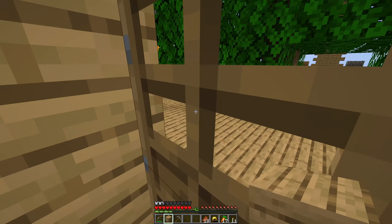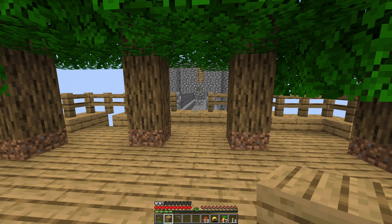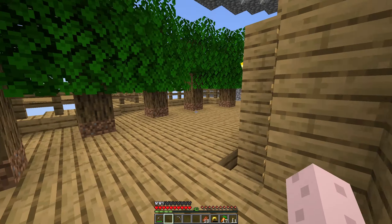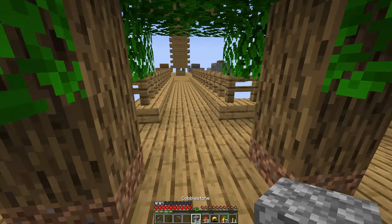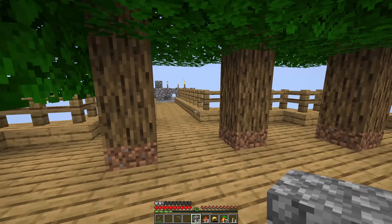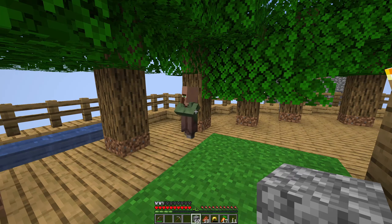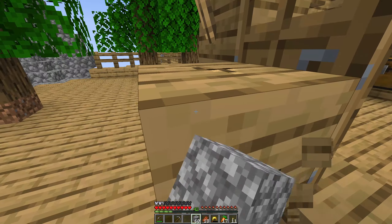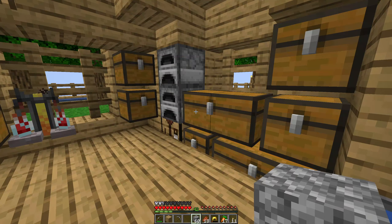Oh god. You better not get yourself into any trouble. You're not allowed over there. Need some blocks. You know what? You're not allowed over there either. Where did he go? You're not allowed by the cobble grinder either. Just chill, okay? We're gonna make a nice house for you. And by nice house, I mean open platform with beds under the open sky.